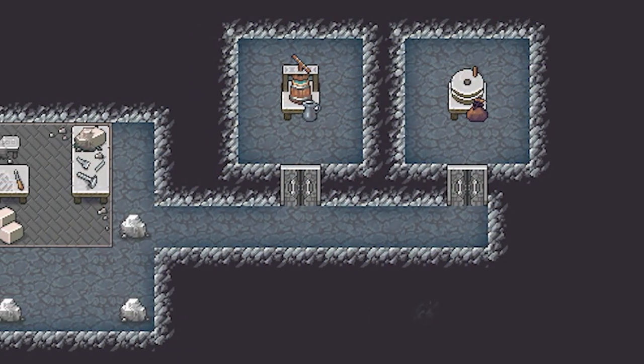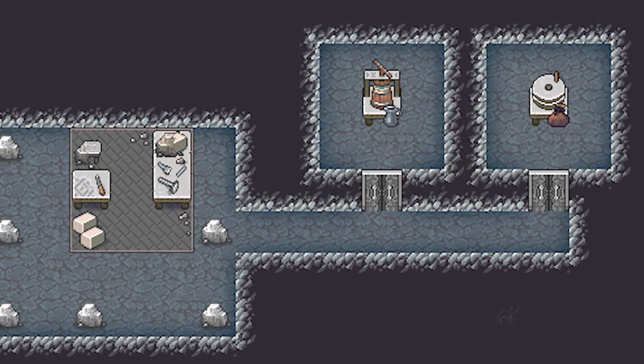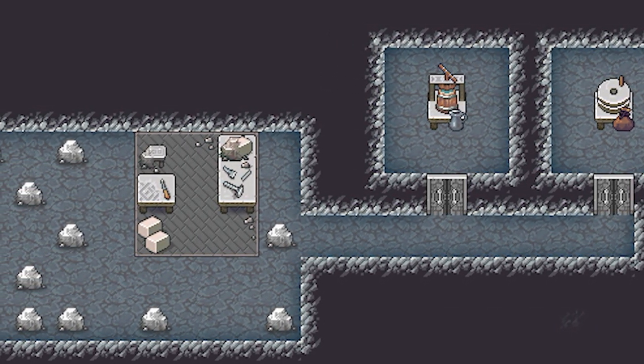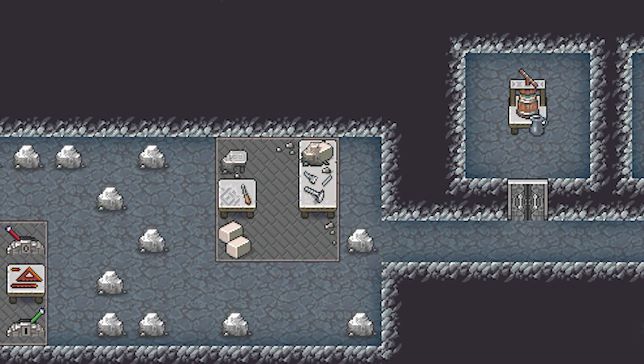In this final screenshot, we have two workshops we haven't seen before. On the far right, we have a corn, and on the left, we have a screw press. And then we just have this kind of little building area that Tarn was working on as part of debugging, with boulders everywhere as he dug them out very quickly.